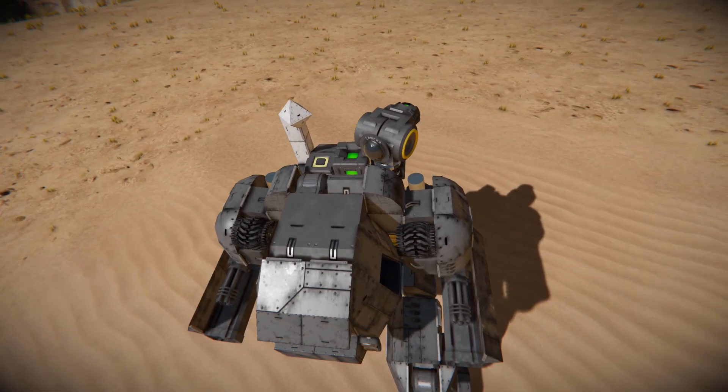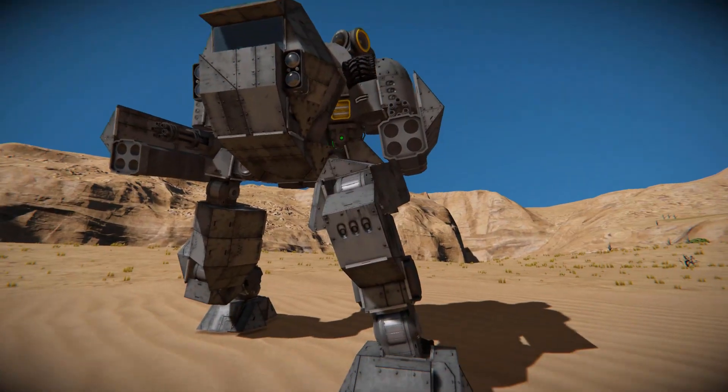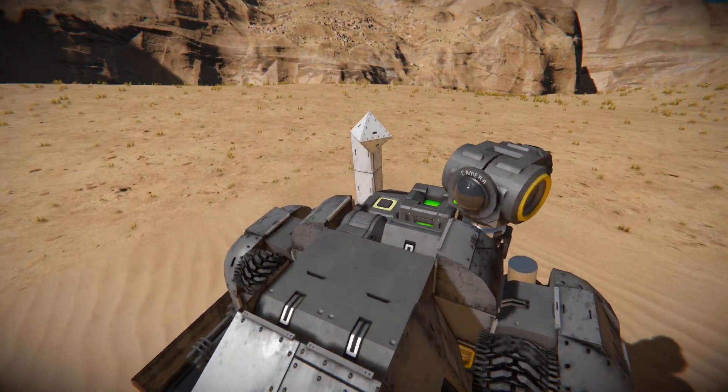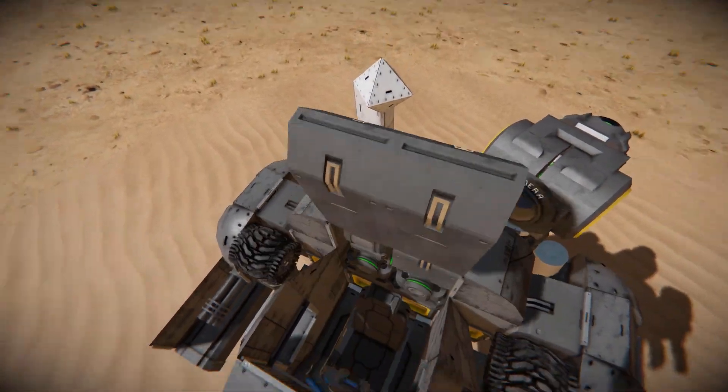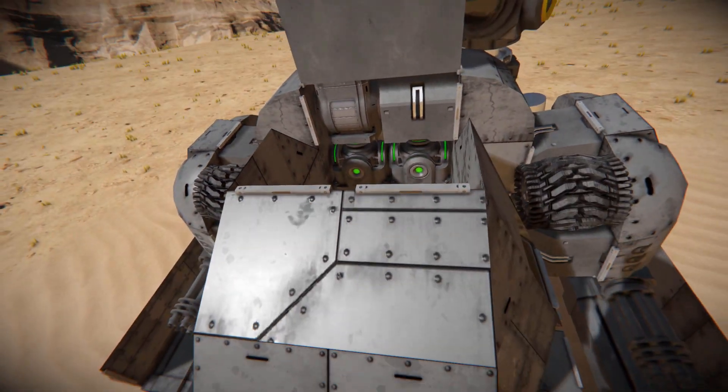That is a very quick and brief look around the outside. Now we can grab hold of my character, come all the way up to here, press the button, and now we can see inside at our control seat, with our reactors sitting right behind it.